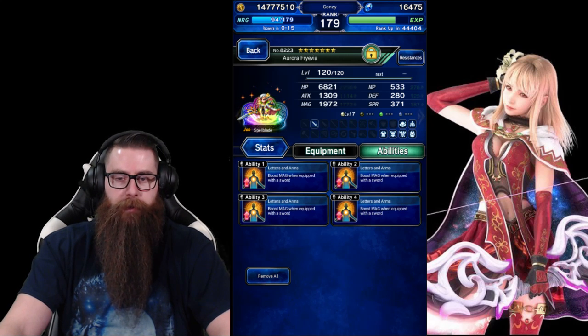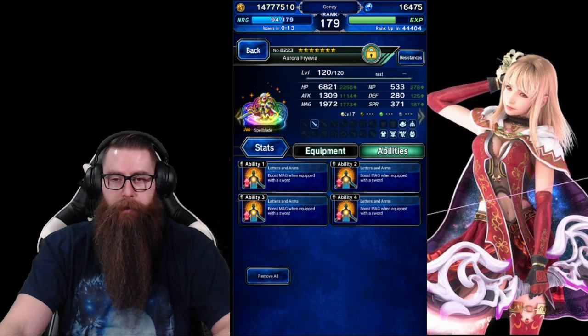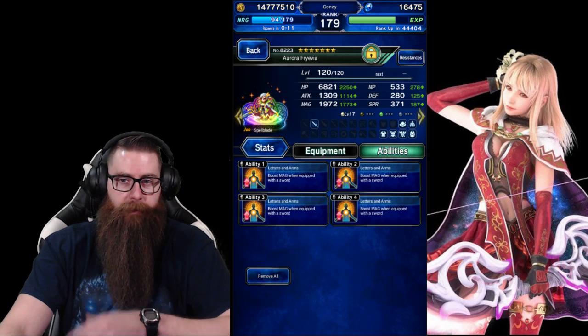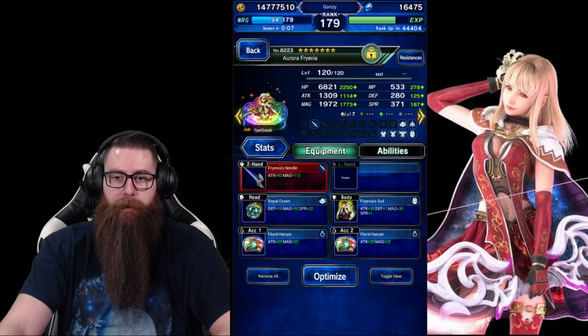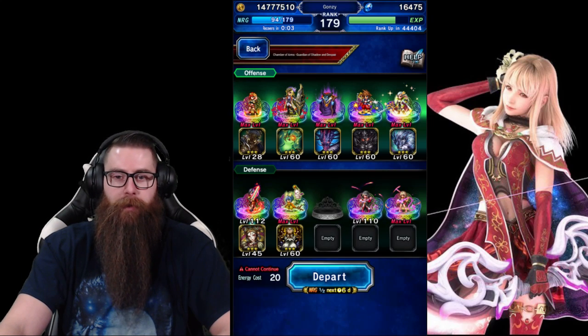I'm going with Aurora for Ivia as my other chainer. I geared her for magic because the boss feels like it has less spirit than defense, so I thought going the magic route would be better. She does have an ice weapon on this time — we will not fail again.